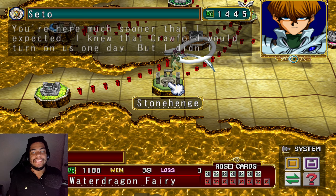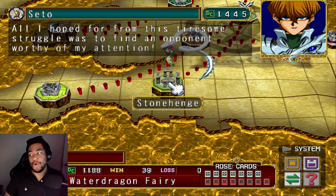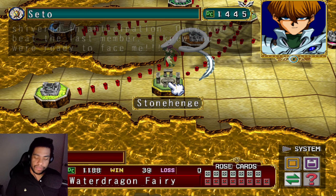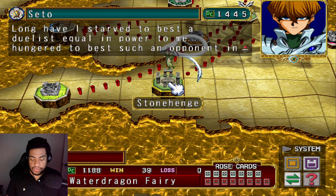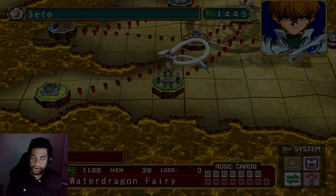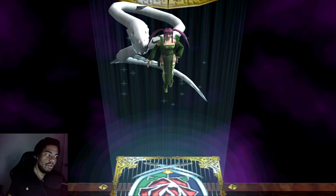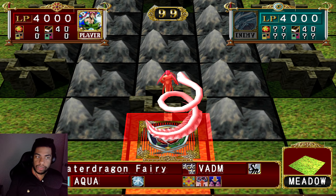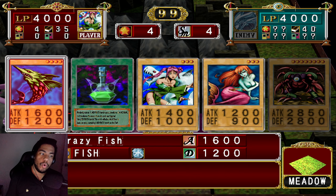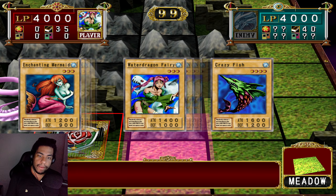I'm not entirely sure how this is going to go for us, but I really don't have any confidence. Because you got to remember, this is the Redux Kaiba. This Kaiba has literally the Blue Eyes Ultimate Dragon. And the worst part is that I have literally zero cards that can not only defeat that card, but my cards don't really do well against a Blue Eyes White Dragon anyways.